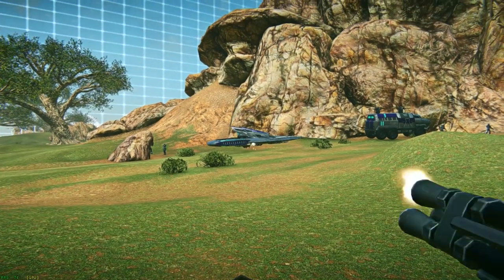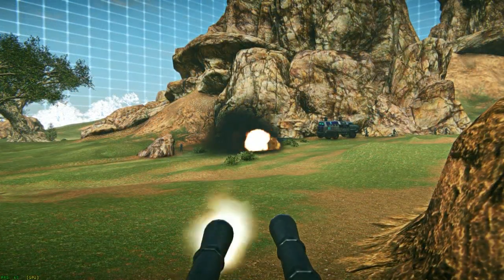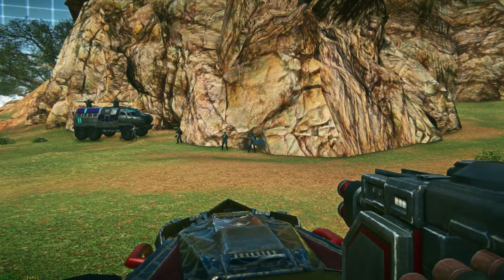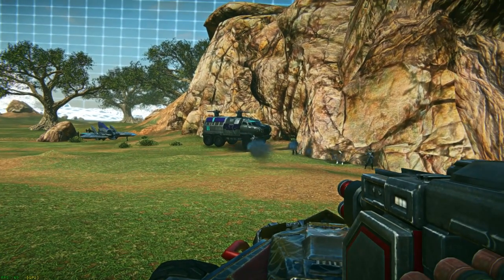For anti-aircraft duties, you can choose between the G30 Walker and the G40F Ranger. You can also have access to the G20 Vulcan, P-525 Marauder, or the equivalent New Conglomerate and Vanu weaponry.